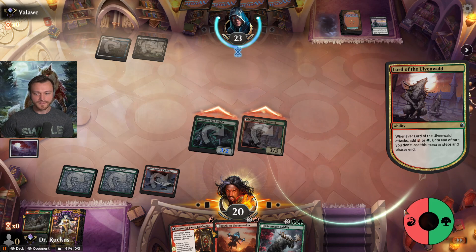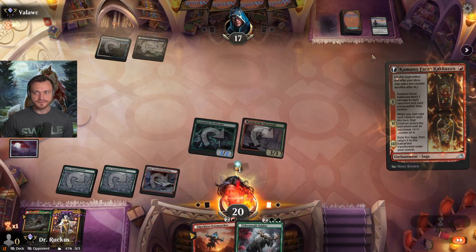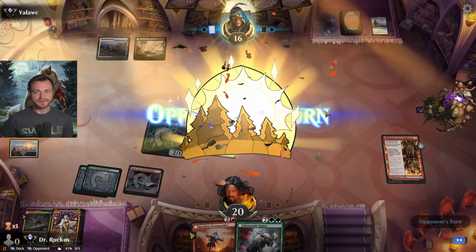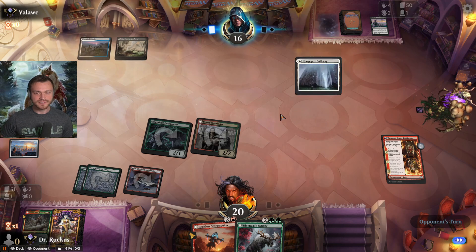Get in there, we make a red, get our Kumano down — feels good. Vanishing Verse and Kaito — interesting, that's a lot of card disadvantage. Very interesting. We flip back to day side unfortunately, now with double white available, still far away from Doomscar.